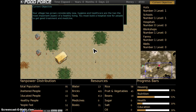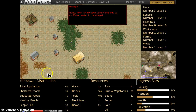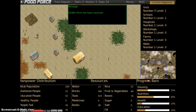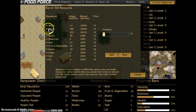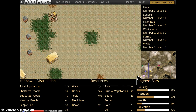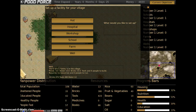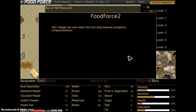Your village has grown considerably — now we need to build a hospital. We need medicine for the hospital, so let's go to the market and buy some. We have quite a few tools we're making in our workshop, so we'll sell some tools to get money to buy medicine. Your village is now taking the first step towards prosperity — congratulations!